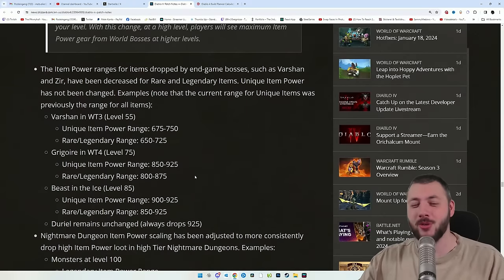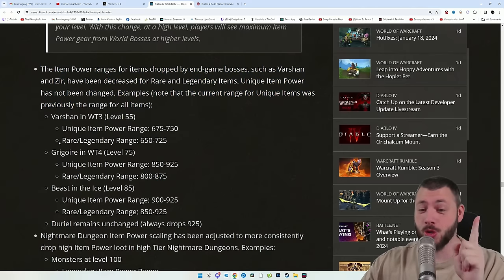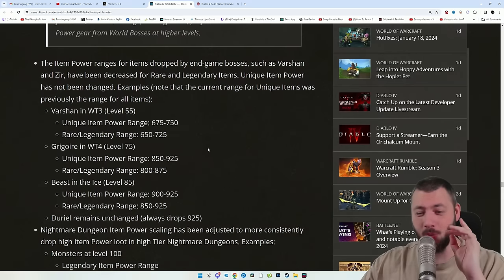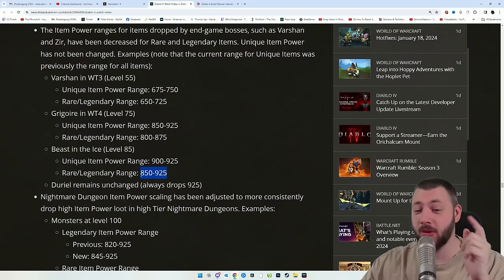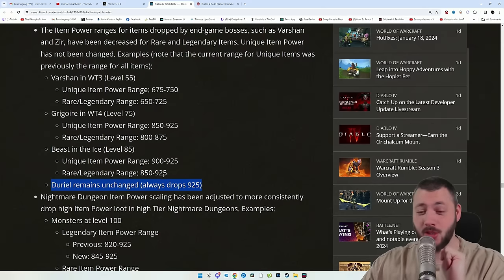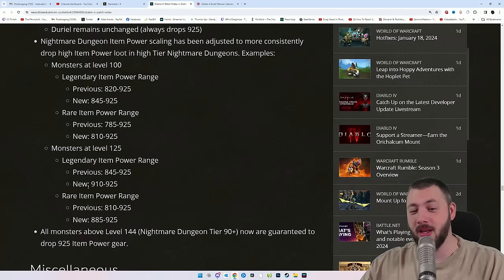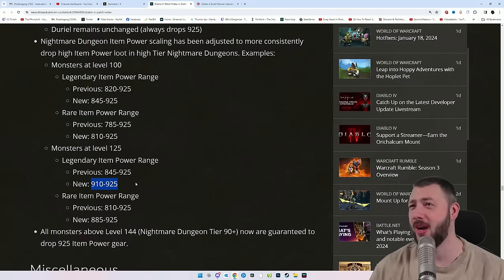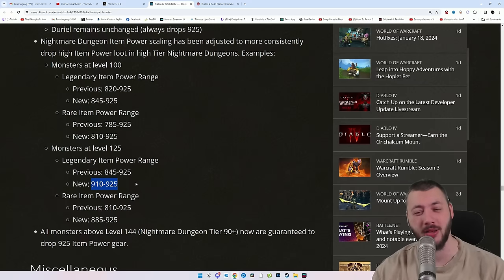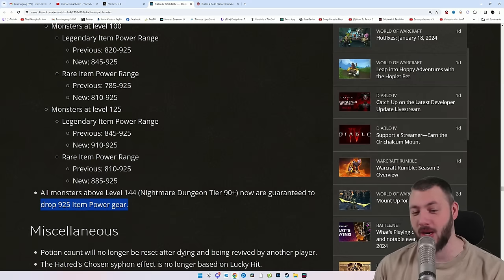Things are looking better now. Item power ranges for unique bosses are shifting — Grigoire and Varshan no longer drop as high-level legendary items. But the Beast in the Ice now always drops 900–925 item power with a high chance at 925. Duriel is still the 925 spam. Here's the big kicker: monsters at level 125 now have a 910–925 item power drop chance — that's Nightmare Dungeon tier 81–82 and above. All monsters above level 144 (Nightmare Dungeon tier 90+) are now guaranteed to drop 925 item power gear.